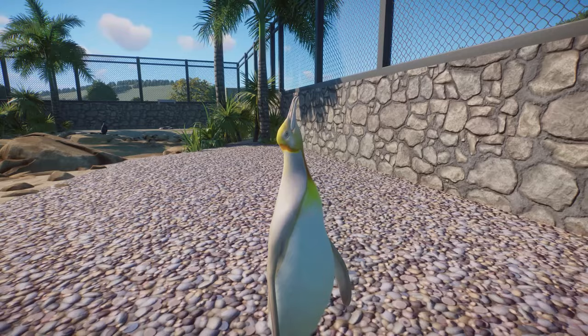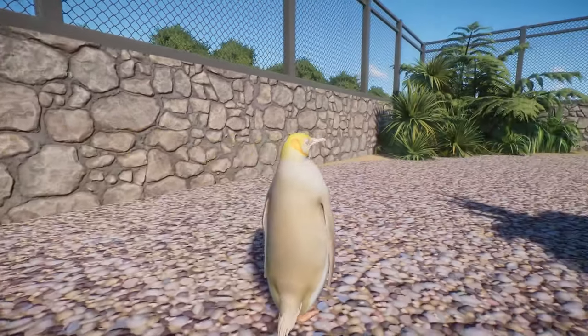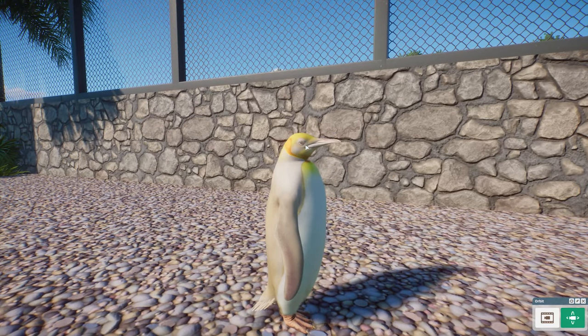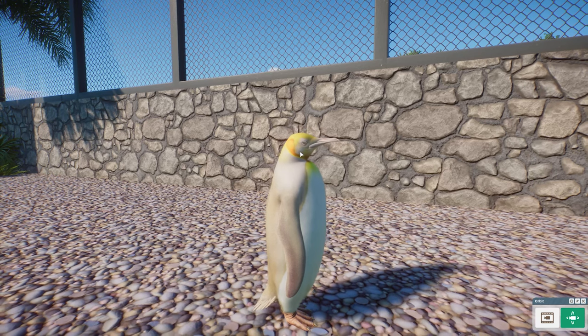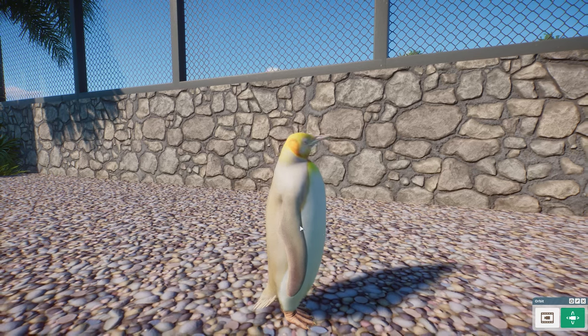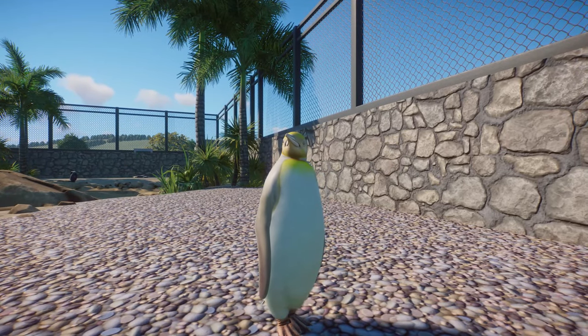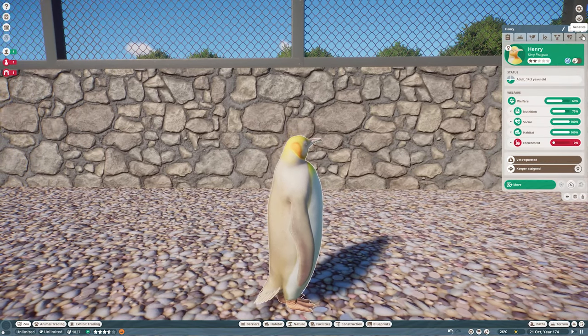But he looks so good. Look at him look around at the sky and stretch up. These guys are so funny and so fun to watch, but they look so good — the almost clear eye and the yellow on the head and the chest and just the white cream colored feathers all over the place. They look phenomenal. So that is the Xanthic one.